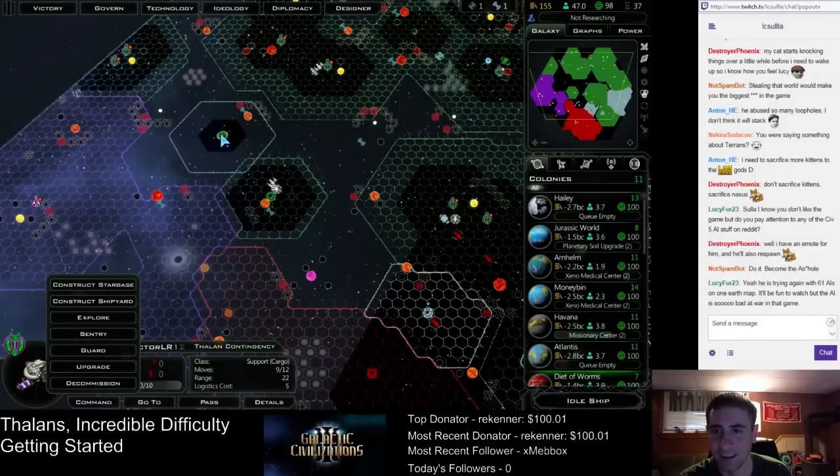I think the long-term solution in this game is going to be ally with the Iconians and kill the Yor and the Drangon, and we can win the game that way. But that's still down the road.